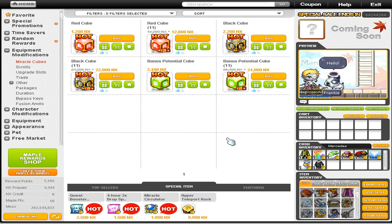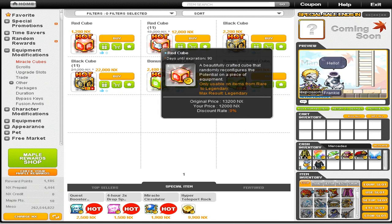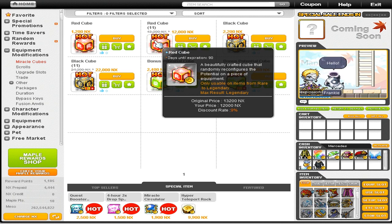Typically if I don't have as much NX, I'll just go with red cubes — you get more for less, and it just feels like the right thing to do. My personal advice: if you have not that much NX to spend — say maybe 50k — first of all I would only stick to main potentials. I wouldn't touch bonus potentials with 50k NX because bonus pot cubes are kind of very expensive — one of the most expensive cubes to exist in MapleStory. With 50k NX I would stick to purely reds, use reds to tier up as I mentioned, and wait until Miracle Time before buying those red cubes.